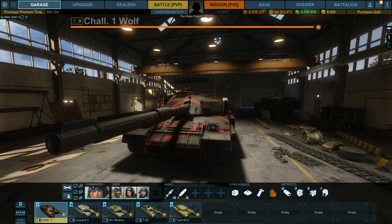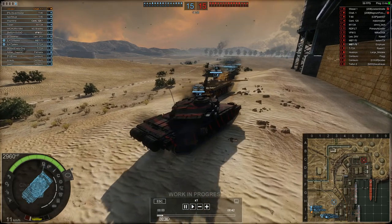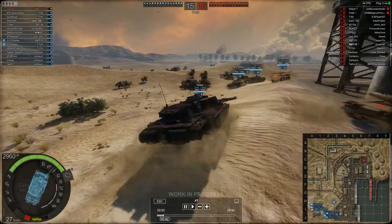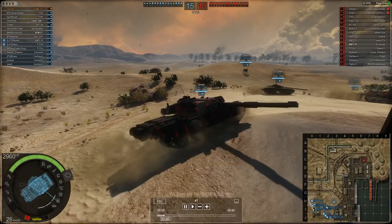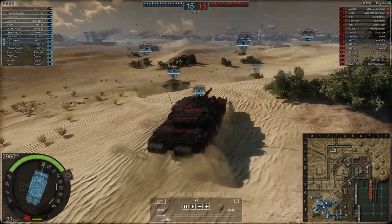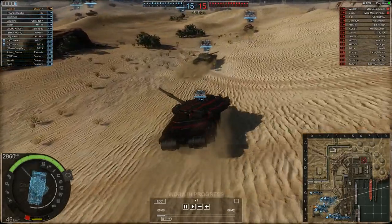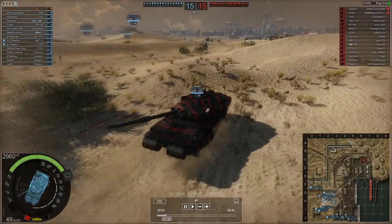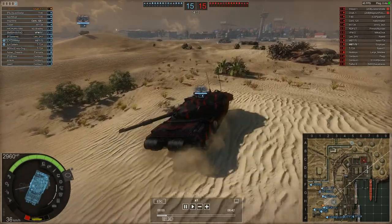Now let me give you some gameplay of the Challenger 1. I had various replays I could have used, but I thought this one was quite good as it demonstrated a number of different things about the vehicle. To begin with, you can see it's very slow to accelerate and to traverse the hull. The turret is fine in terms of traverse speed and you can readjust targets relatively quickly — it's the hull which is slow.